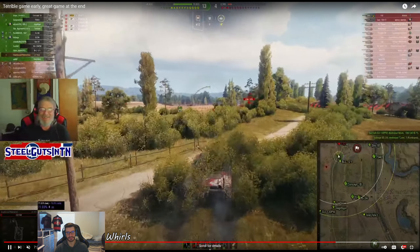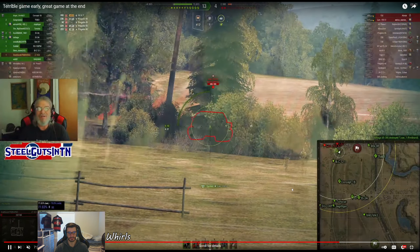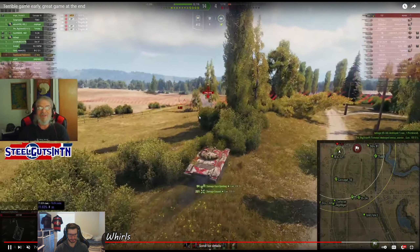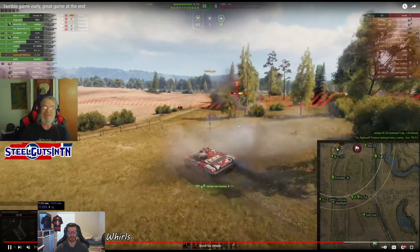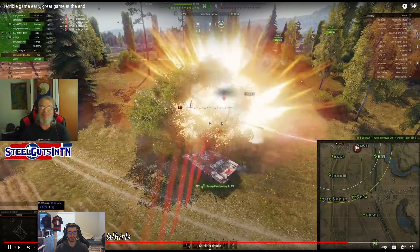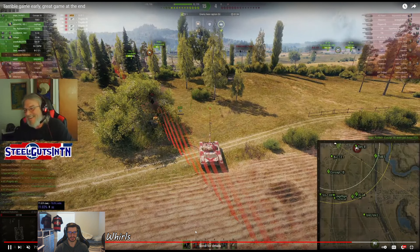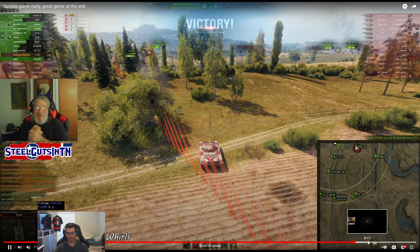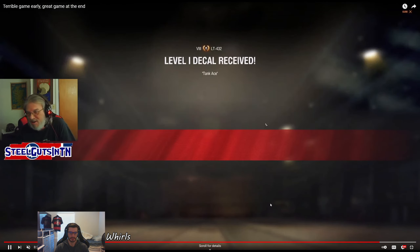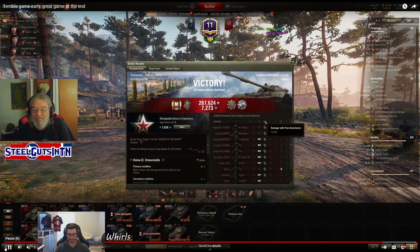He's at 8,857 spotting and he didn't get spotted for most of that time. It was the Progetto that finally YOLO'd him and spotted him. Now he's going to get a shot on the Lorraine doing some damage himself, and he's going to press the T32. He does 791 damage but this is 9,562 spotting damage. He shows end-game plates — this is a mastery for him: 10,338 total damage with assistance. That is insane.